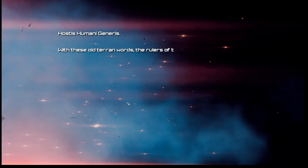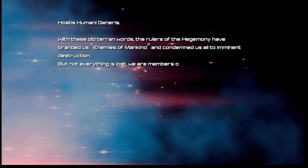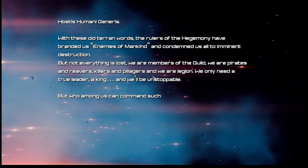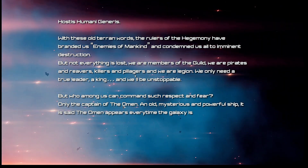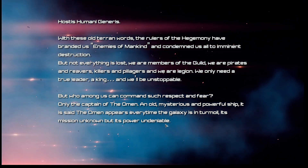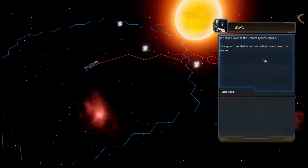Hostis Humani Generis. With these altering words, the rulers of the hegemony have branded us enemies of mankind and condemned us all to imminent destruction. But not everything is lost. We are members of the guild — pirates and raiders, killers and pillagers, and we are legion. We only need a true leader. A king. And we'll be unstoppable. Only the captain of the Omen, an old, mysterious and powerful ship. It is said the Omen appears every time the galaxy is in turmoil. We've arrived at the derelict system, captain. This system has always been considered a safe haven for pirates.